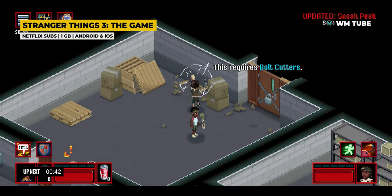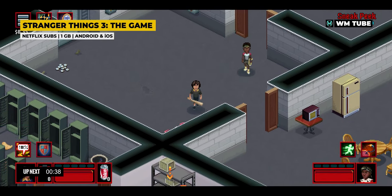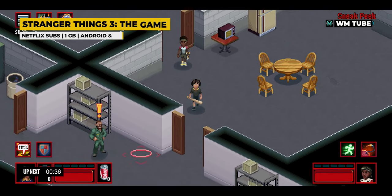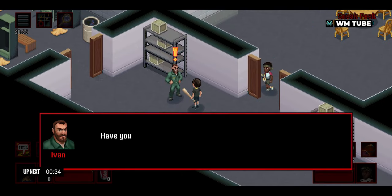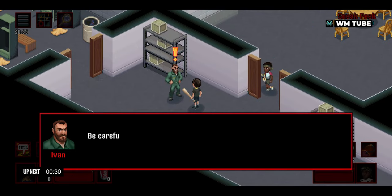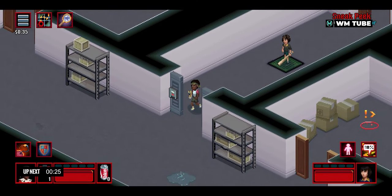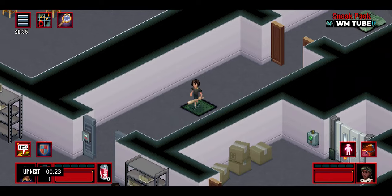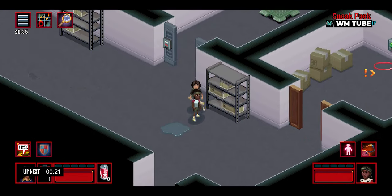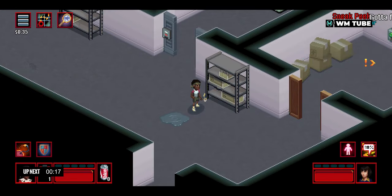Stranger Things 3: The Game is a retro-style adventure game based on the popular Netflix series. It mirrors the show's 1980s setting with pixel art graphics and gameplay reminiscent of classic video games. Players control various characters from the series, exploring Hawkins, solving puzzles, and battling supernatural threats. The game follows the storyline of the third season closely, offering both familiar moments and new adventures.